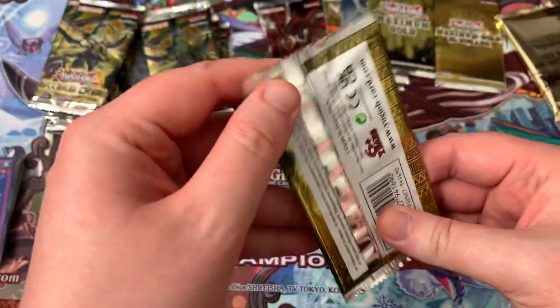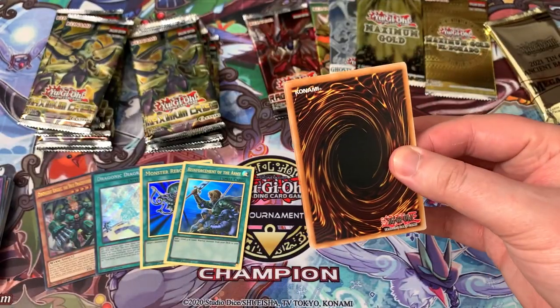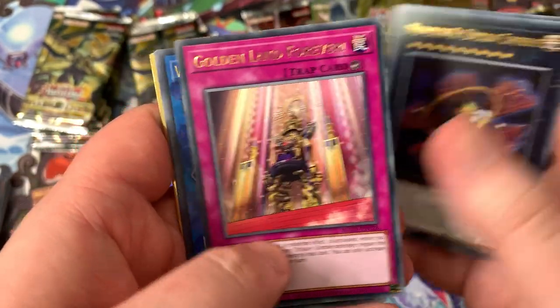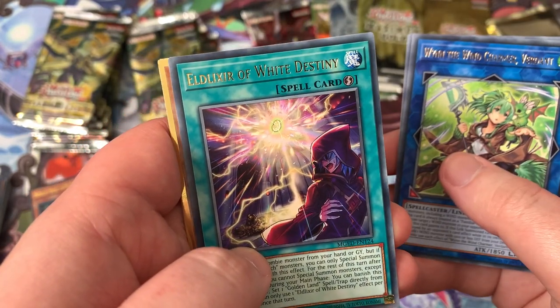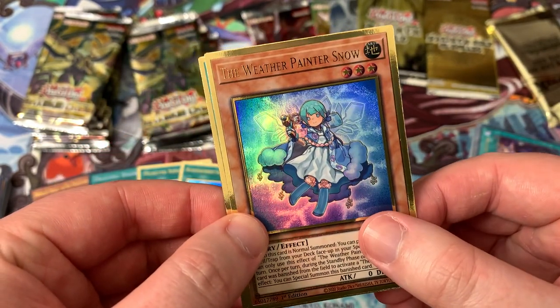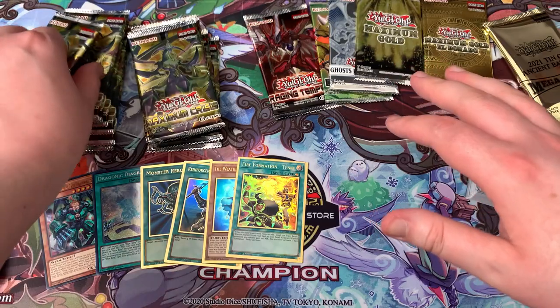Okay, Maximum Gold Eldorado — here we go. Can you imagine if we pull an Access Code Talker? That would be crazy, 50 pounds right off the bat. Scrap Wyvern, Number Nine, Golden Land Forever, Wind Charmer Verdant, Eldlixer of White Destiny, Weather Painter Snow. The other premium gold here is Fire Formation Tanky. The Maximum Golds are not really holding their weight here.